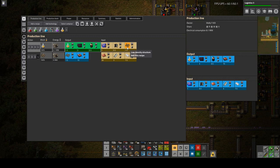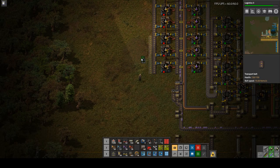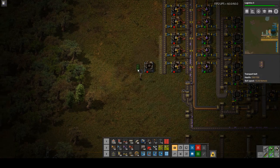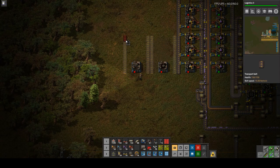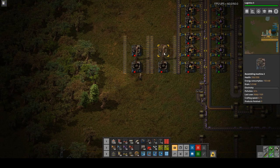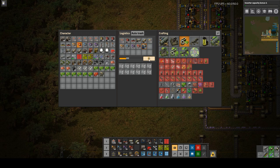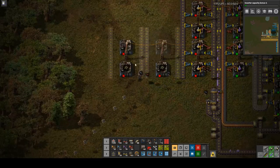A full belt is going to be these, then a half belt of each of these coming into science. I will have a yellow belt of copper for low density structures, then a half belt of steel and plastic, an output belt, and then another yellow belt of copper. I'm still in the bot zone here, yes — for now, not for long, but for now.